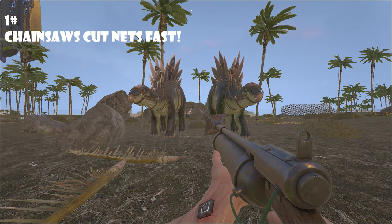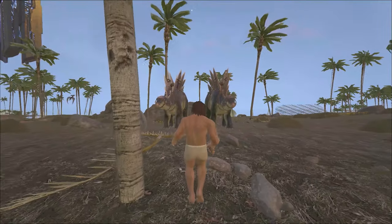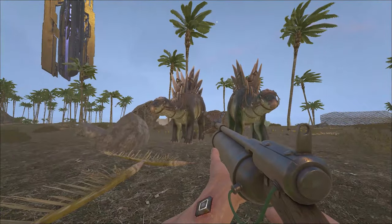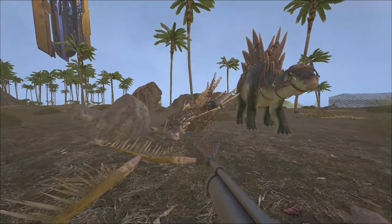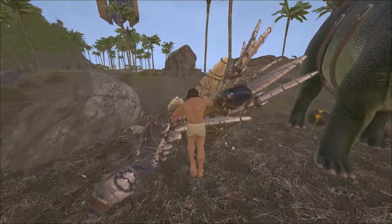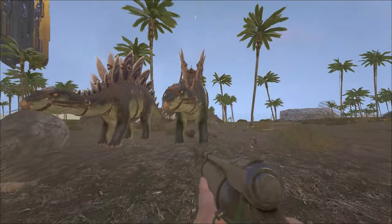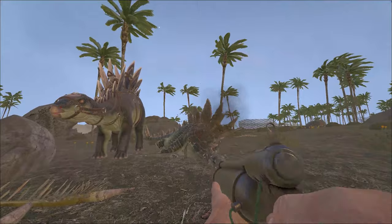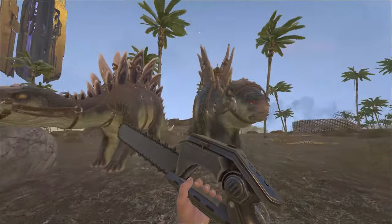As most of you probably know, male characters swing faster with a melee weapon than female characters. But the fastest way in the game to un-net a dino is a chainsaw. Let me just show you how a Hatchet compares with a male character. This is the other fastest way. And then the chainsaw — basically instantly.